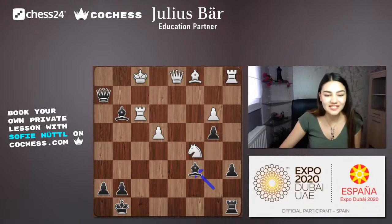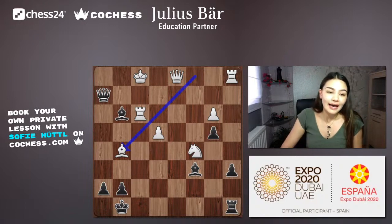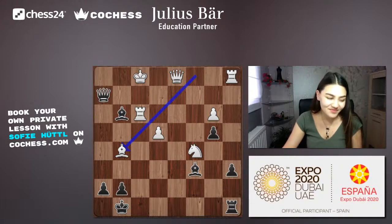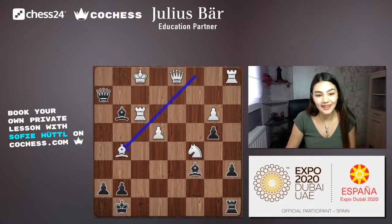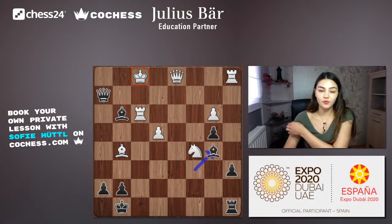Black is doing much better now. Bc6 is correct — white plays Bg5, trying to develop some pieces and maybe bring the rook, but it's a bit too late. Black then plays Bb5+ with check, and white must place a piece in between.